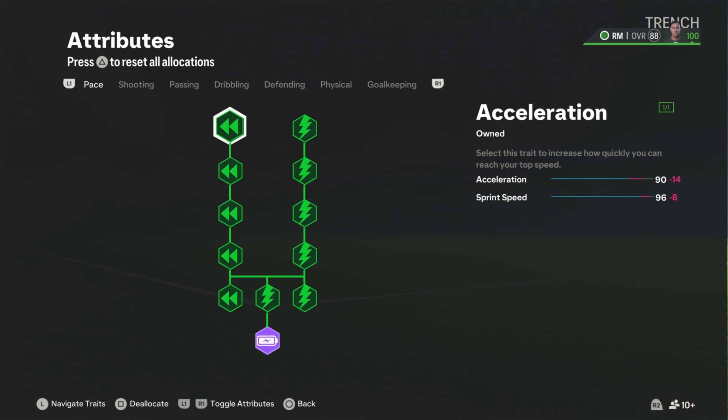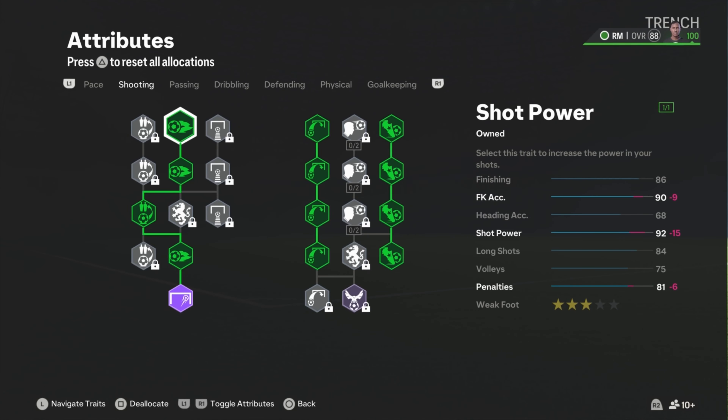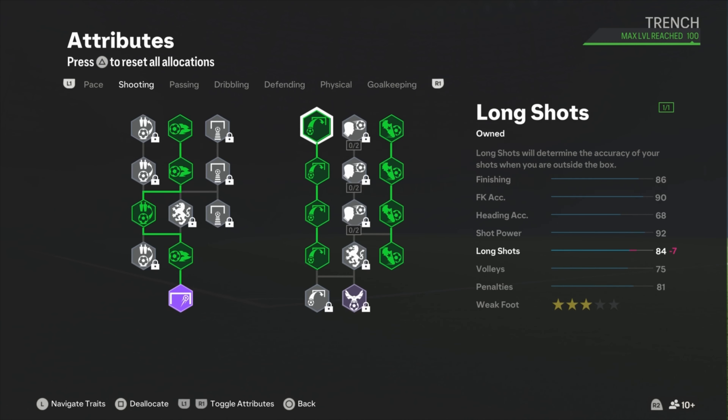Let's move on to the attributes. Coming in at the pace, we got a 96 sprint speed with 90 acceleration — that 90 acceleration with Technical is toxic, you're not slow. A 96 sprint speed is gonna be extra toxic. At shooting we got a 92 shot power — very toxic. Long shots are also there but he has more things in his arsenal.